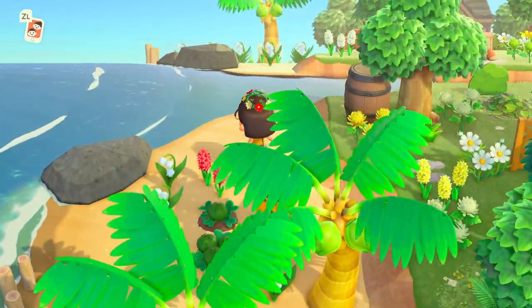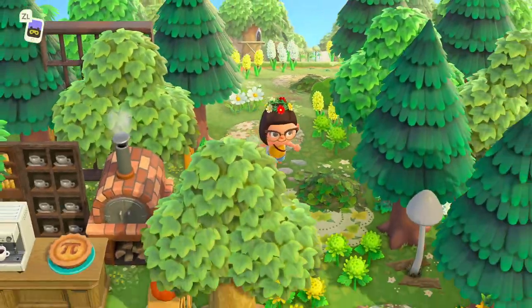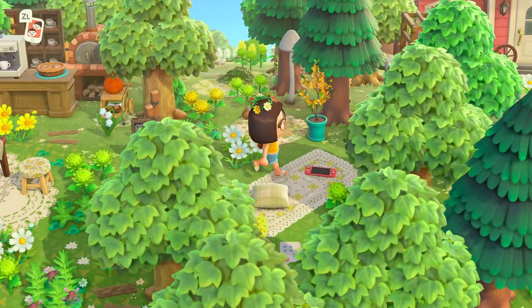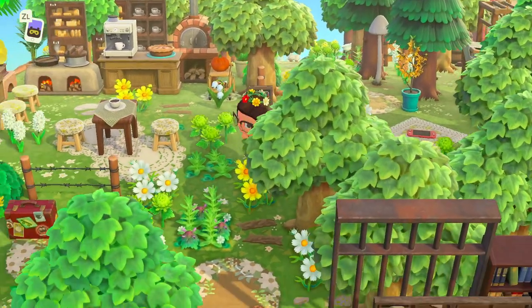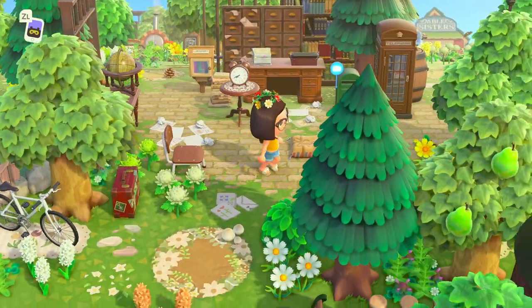We have so many lily of the valleys on the beach — they are so pretty! And a little pumpkin patch on the beach as well. There's another little picnic spot here, and she has the coral Switch as a detail. I like how she uses the Switch on all her picnics — that's so cute.